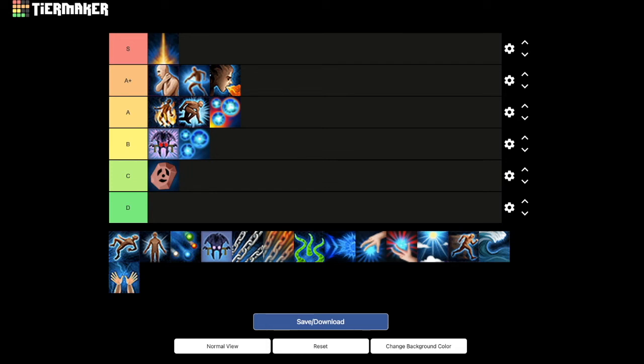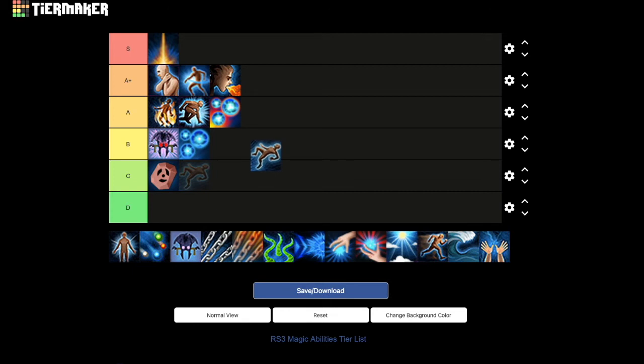Next we have impact, the basic stun for magic. Much like deep impact, I don't have much to say about it. Stunning and binding is very helpful for magic — you can synergize it with rack and ruin, though there isn't always enough time on the stun to capitalize. Being able to stun and bind your opponent for decent ability damage is solid. I'm going to stick it in A.